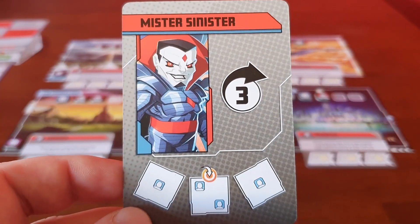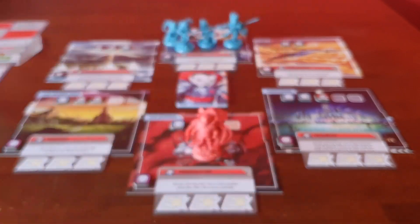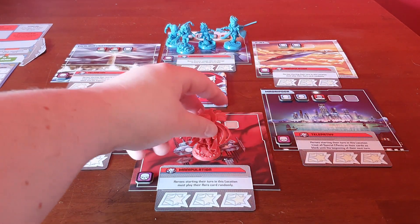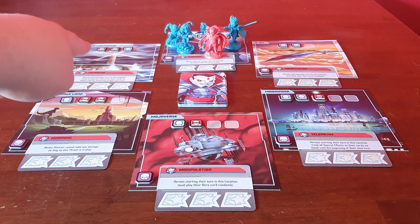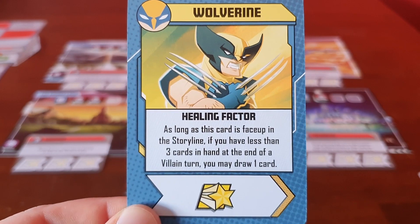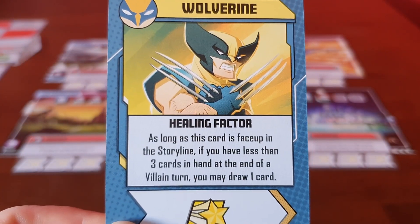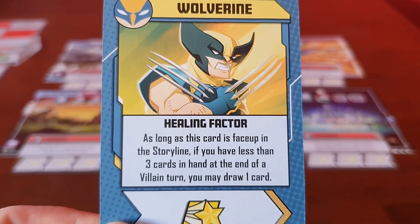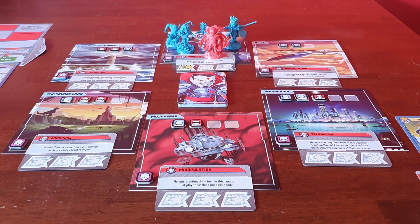To win the game, Mr. Sinister needs to collect 9 DNA sample tokens. He's up first — he's going to move 3, which puts him in a hero's location, drops off a few civilians, and that location fills, that one fills, and that one is close to filling. Wolverine is up first and he's going to go for the healing factor, placing one heroic token in the location. As long as this card is face up, whenever he's got 3 cards in hand at the end of the villain turn, he can draw one card.